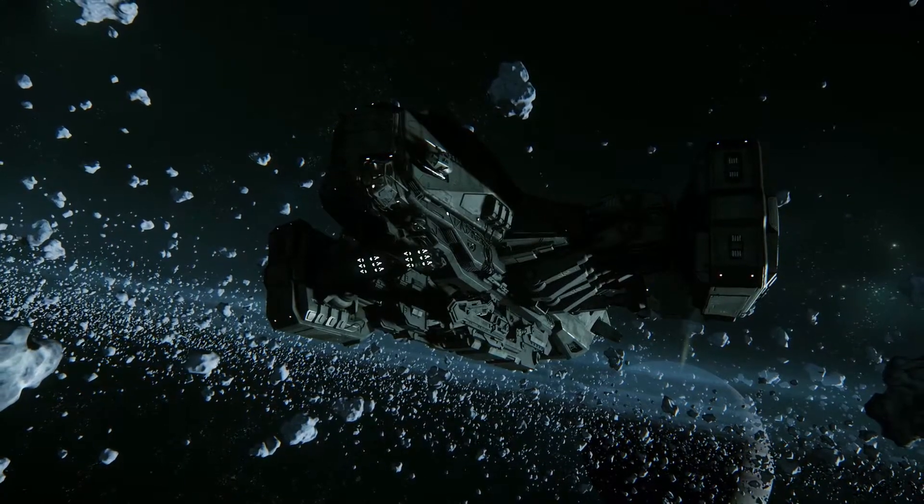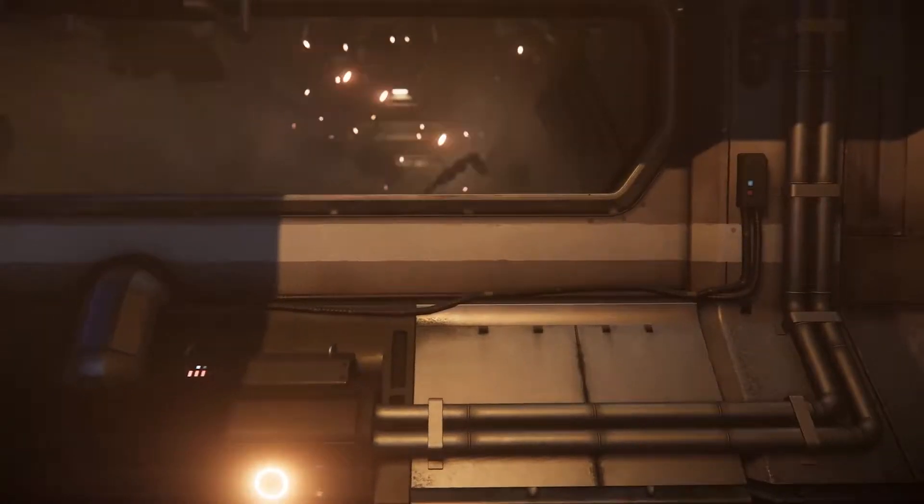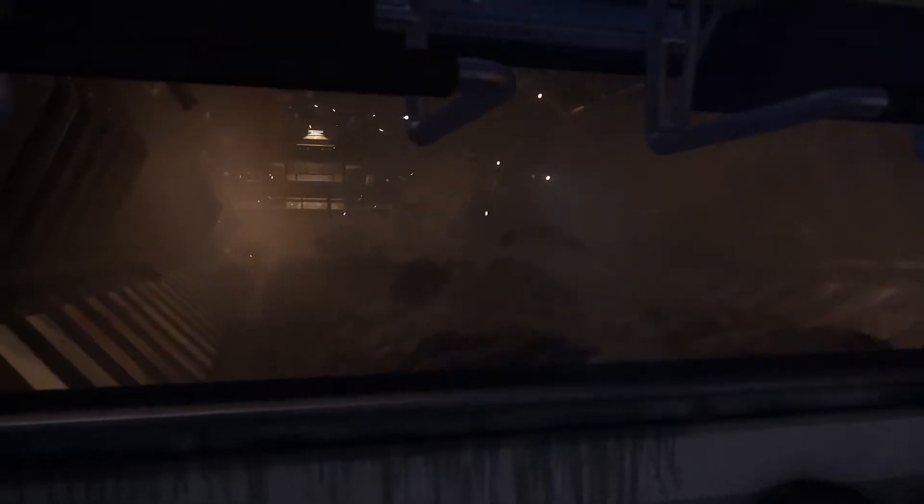We have to bear in mind what features we'll have later on — how the claw works on the front, how we get the crushed-up salvage from the front to the back where it's processed. The salvaging process starts at the very front with the claw: once you find your wreckage, the claw goes out with lasers and breaks the ship up into pieces. The pieces are attracted into the Reclaimer by tractor beams on either side, then passed into the processing room where grinders break them into smaller manageable pieces, which get fed all the way back into the salvage container units at the back.